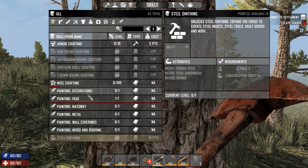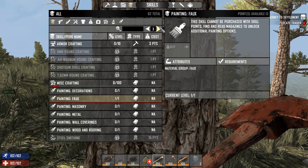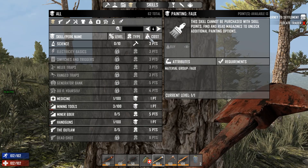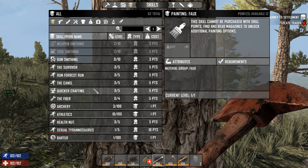I also got a painting book between this video and last video. So here's what I'm looking at with the skill menu right now. There are three ways I can go. First, I gotta get Construction Tools up.